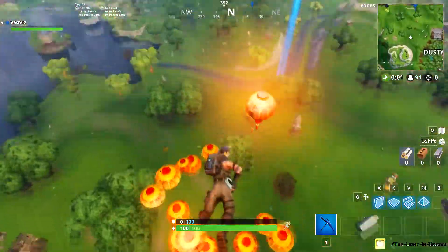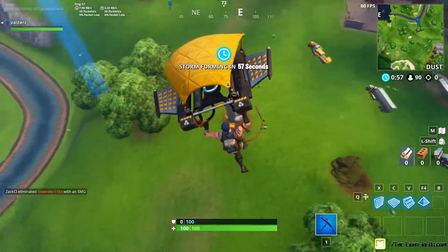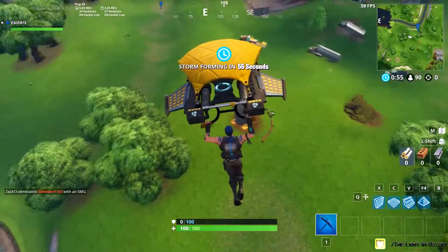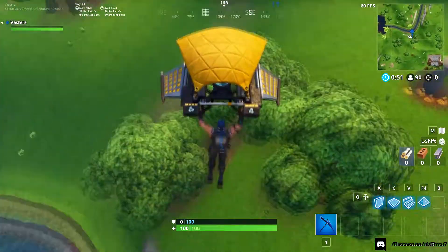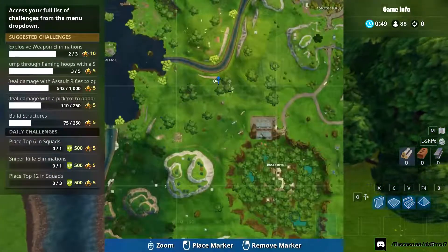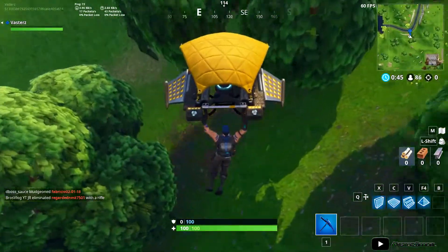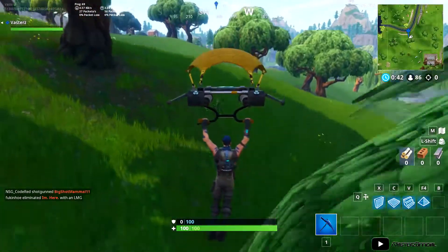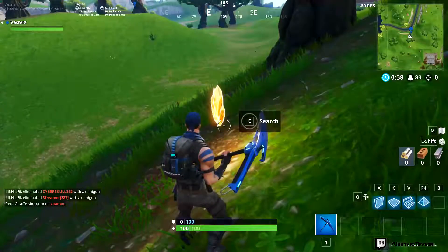Let's hurry up and see if we can do this. As you can see, those are the chests right there - there's two of them. It's all the way in the middle of these trees that are shaped as an L, right beside Loot Lake. It's right here on this side - right there, as you can see. All you want to do is just search it.